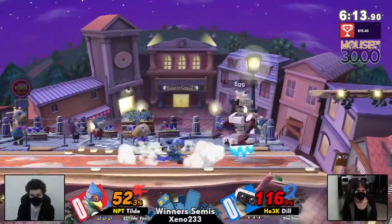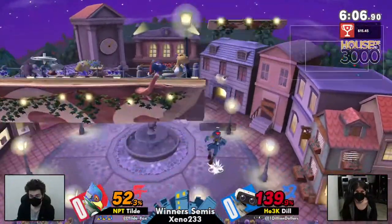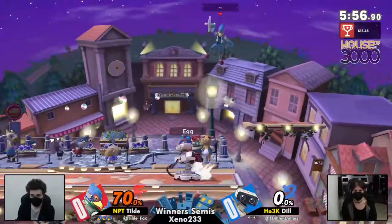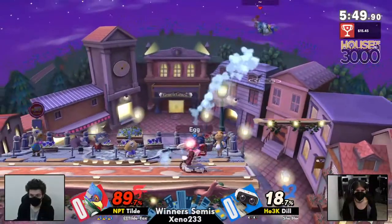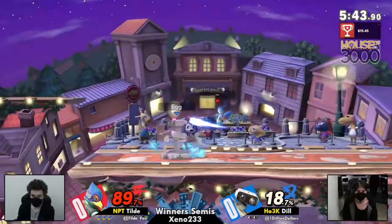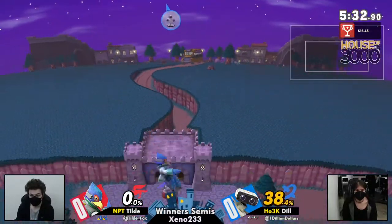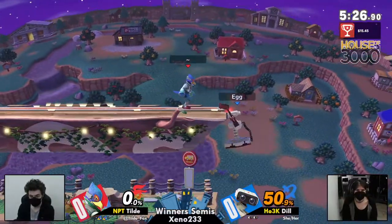Just barely popping Dill up with the floor but not finding anything after it. Tilde is looking to use those Falco side-Bs to pop his opponents up, catching their movement — though it won't work if you shield. What a call out! Tilde grabbing the gyro, retreating to ledge, throwing it down, trying to give himself a better avenue for landing. Disadvantage can certainly be difficult against this character, but Tilde is showing he's very comfortable in the air. Dill tries to follow up in his own advantage state, getting the back air right through Falco's reflector — Tilde probably expected a projectile there.